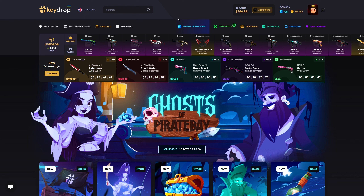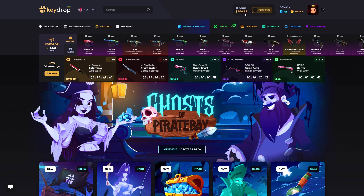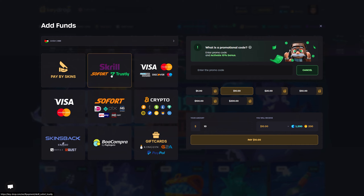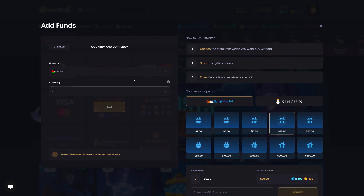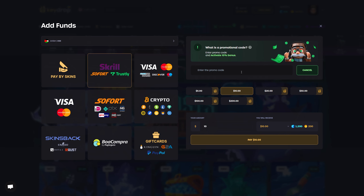Hey, what's up everybody, we are back again on KeyDrop partnered and I've got $256 in the balance. Thank you KeyDrop for the partnership. If you guys ever want to deposit on KeyDrop, remember these are the deposit methods available. If you want to check for your own country, click on the drop-down menu and select your country. Enter code 'Angeville' and you will get a 10% deposit bonus and a free 50 cents plus the Angeville luck.